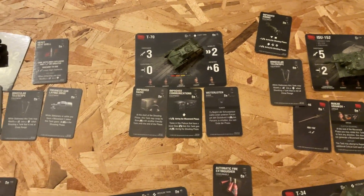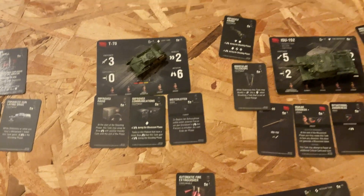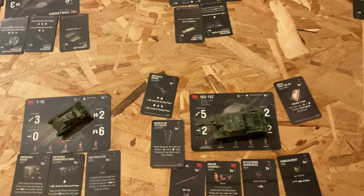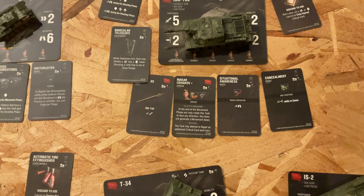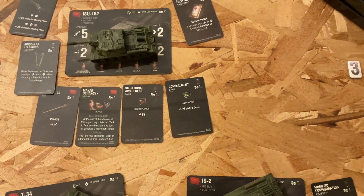Next we have the T-70, which will have improved radio, improved communications, and relaying. Then the IS-152, which has improved aiming, binocular telescope, IS-152 gun, clutch braking repair, situational awareness, concealment, and a small first aid kit.